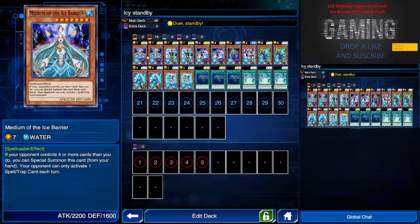Today we are going to show you the cards first. This is the Medium of the Ice Bearer — a free card from our previous event, so pretty much you guys have at least two of it. If your opponent controls four or more cards than you do, you can special summon this card from your hand, and once it's on the field, each turn your opponent can only activate one spell or trap card. The effect is pretty cool, but the special summon effect is not that easy because we are trying to get as many cards in hand to OTK your opponent quickly.